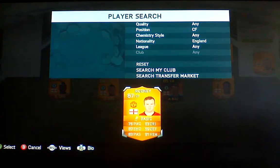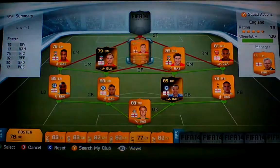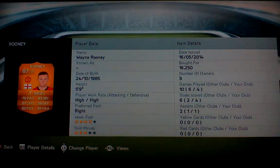Sent forward we have the one, the only, the Wayne Rooney. Bought him for 16,950 coins, which is a steal for him, because he's got a great shot, great dribbling, and great passing. And he's even got a good header if he gets in the right position.